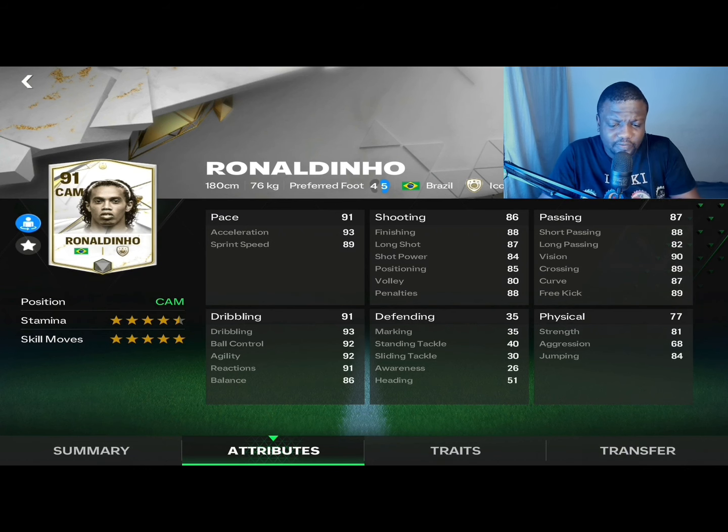Acceleration is 93 and sprint speed is 89. I don't expect Ronaldinho to be one of those crazy shooters in this game, but he has generally good stats in that department too, with finishing at 88, long shots at 87, shot power at 84 which is not so good, positioning at 85, volleys at 80, and penalties at 88. The lower half of the shooting category stats are not that good but we'll be working on that as we upgrade this card.